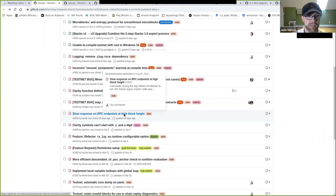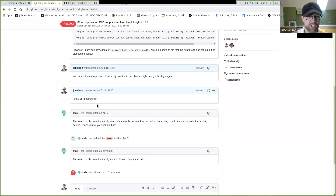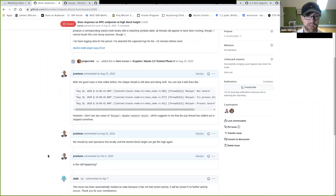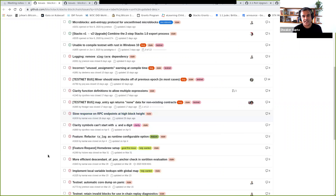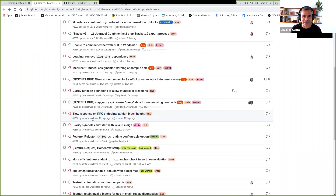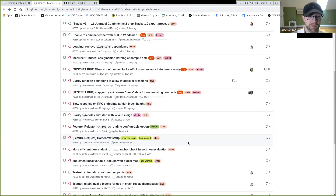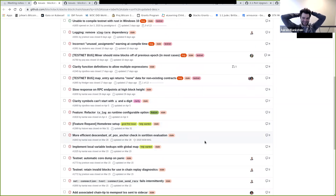Slow response on RPC endpoints with high block height: our mainnet is longer than any prior testnet including the longest Krypton chain, and it hasn't manifested as a problem yet. Clarity symbols can't start with a digit: not in our 2.1 work stream, leave it closed. Refactor tx_log is run home configurable option: that happened. Homebrew setup — many people use it but it's probably a one-line fix.